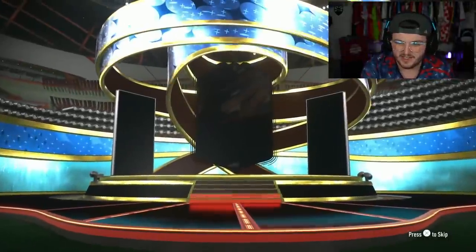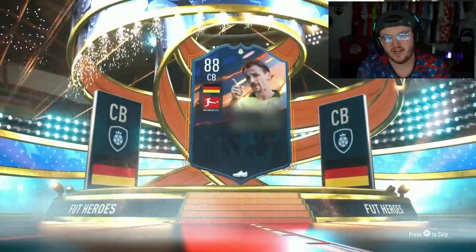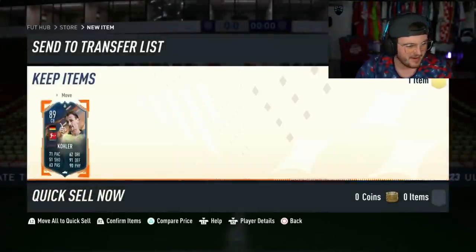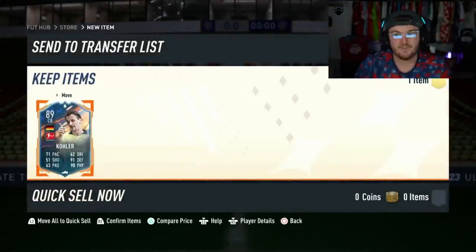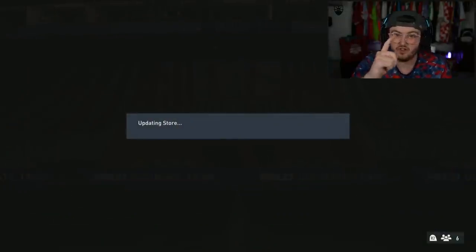Next pack. Come on, let's get a W. German centre back — it's Kohler again. Brilliant, just what you want. Back-to-back Kohlers. What's the time? It's 23 past six. EA have changed the pack weight — they saw how good they were and changed the pack weight. I'm telling you right now.